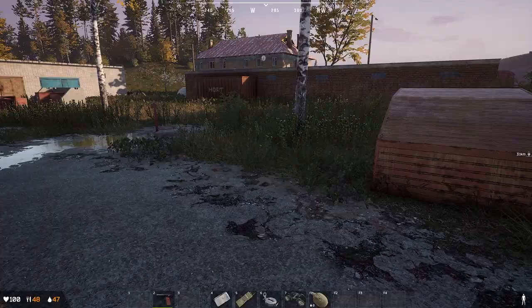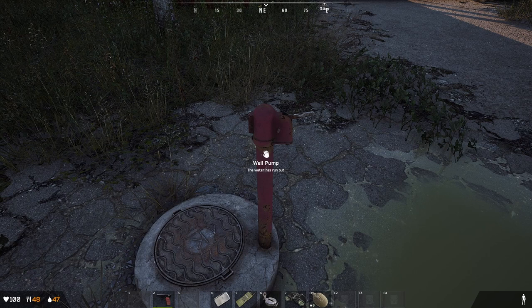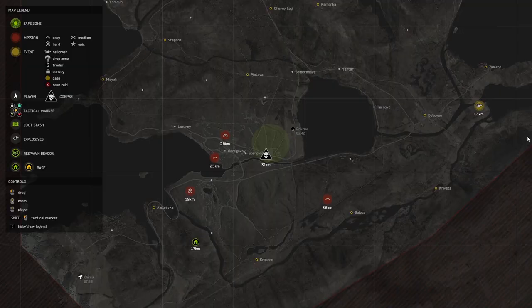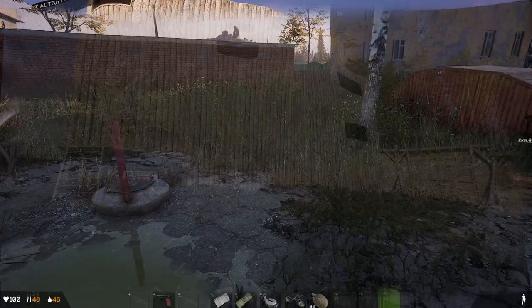This is the other water hydrant type source you can get water from — this one is also out right now. What I've noticed is if Gimmick is not working, Krasno usually is. I play south a lot, and what I normally do is check Krasno or Gimmick and usually I can fill up at one of them. Anyway, let's move on to option number four.